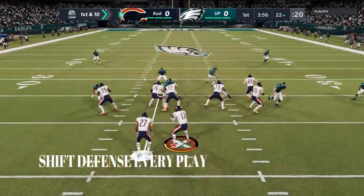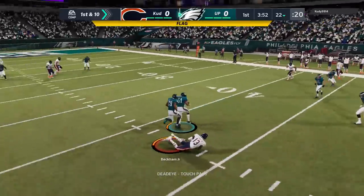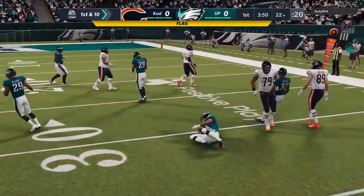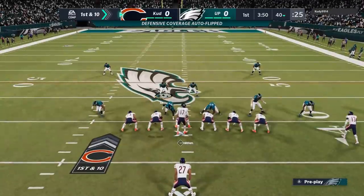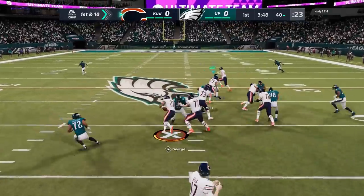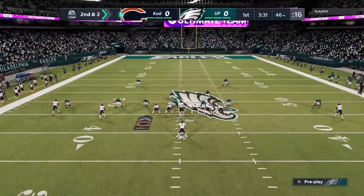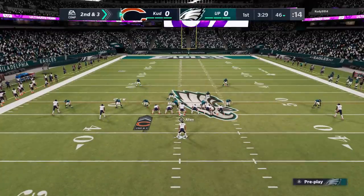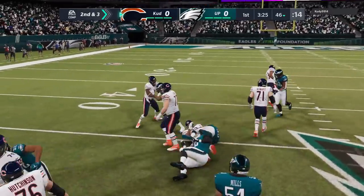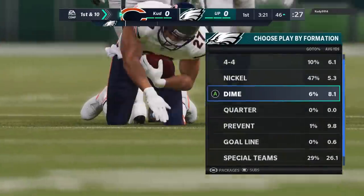On the very first play, my opponent is trying to run some crossers — that's typically what people do — and I jump that. The game felt I bodied the receiver a little too much, so he gets the ball right back. This defense can give up a little bit on the ground; it's not the most stout run defense. But I'm not going to give up hellacious runs, so I'll take that hit. I feel pretty confident I can shut down a lot of run games with just shifting and pinching adjustments.